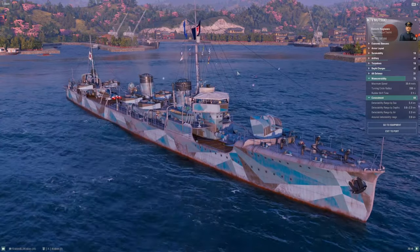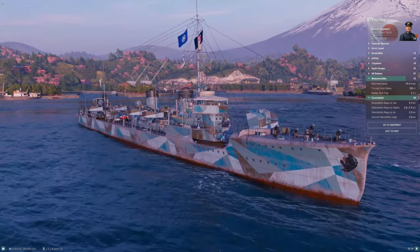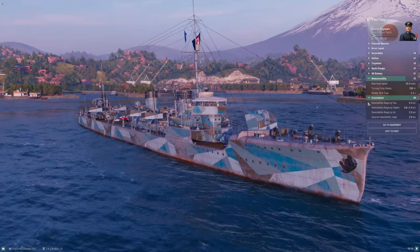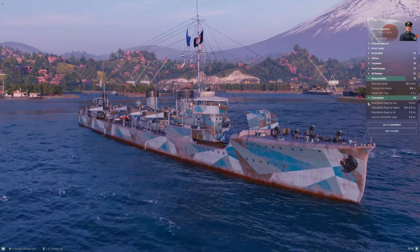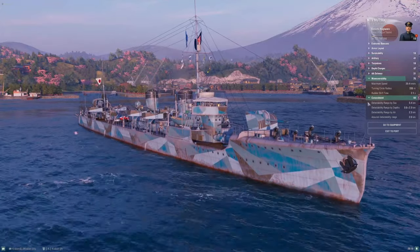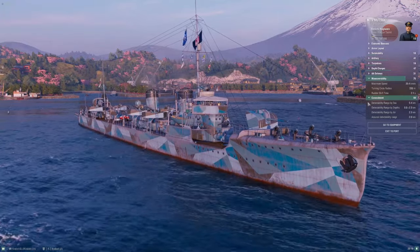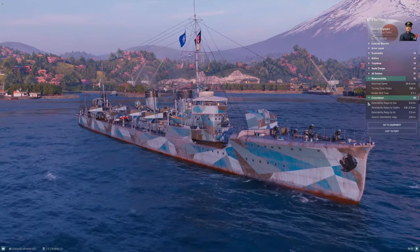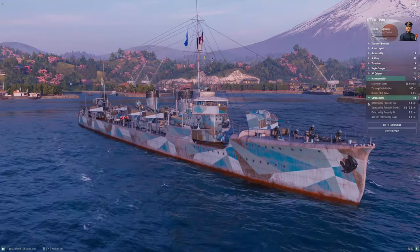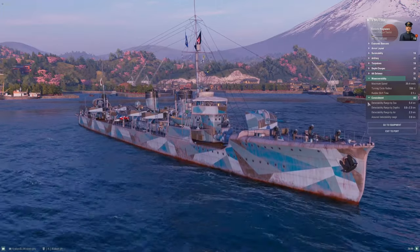The key number — the single biggest asset this ship has — is that detection number. 5.4 km surface detection at tier five. That is absolute insanity. There are tier-eight, nine, and ten ships in this line that don't get this kind of stealth. This is a massive asset, because when you combine this detection with the speed you have, it allows Mutsuki to decide which engagements she's going to accept and which ones she's going to run away from.